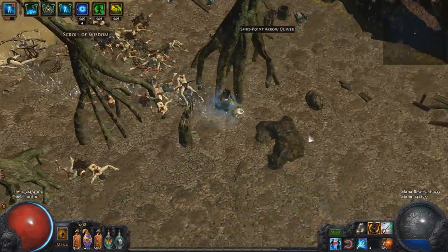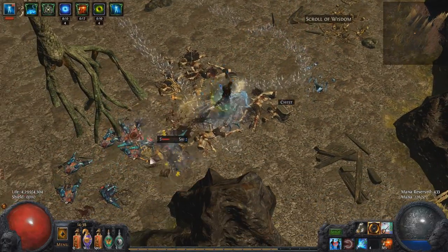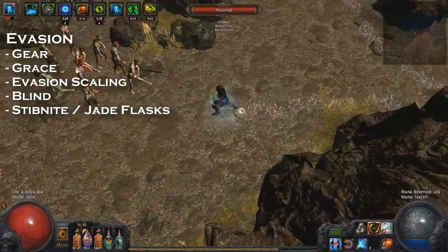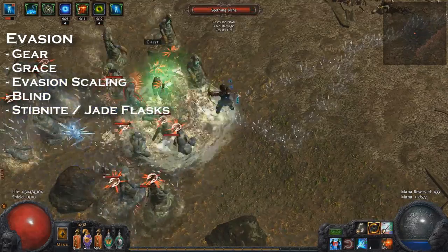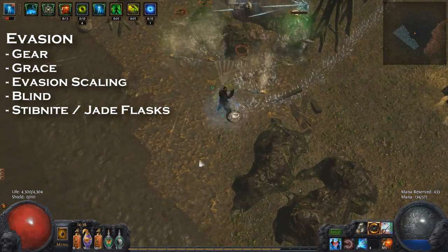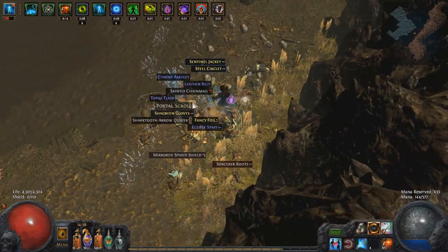Now I'll go through a list of suggestions of things you can incorporate into your builds that work really well with Kintsugi. The first is obviously evasion — using evasion gear, Grace, evasion scaling on the tree, and things like blind or a Stibnite flask, which gives evasion and blind. Evading attacks, both physical and elemental, means much more chance for that buff reset to happen, so when you do occasionally get hit, it'll be another four seconds before you're hit again.